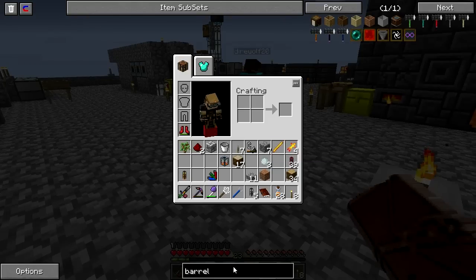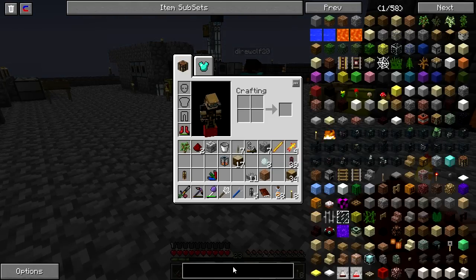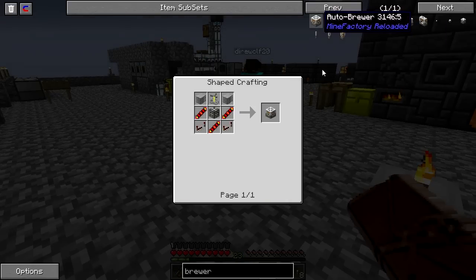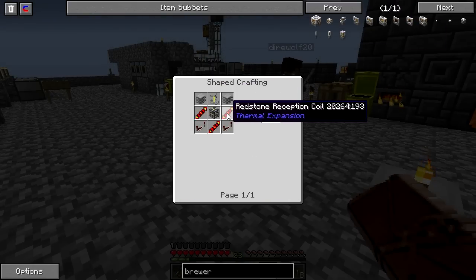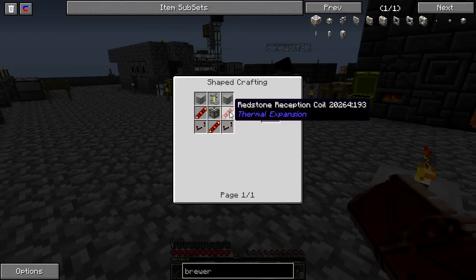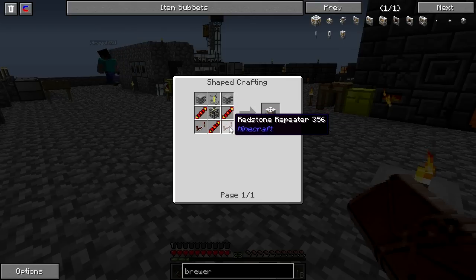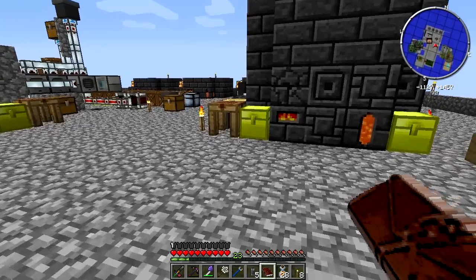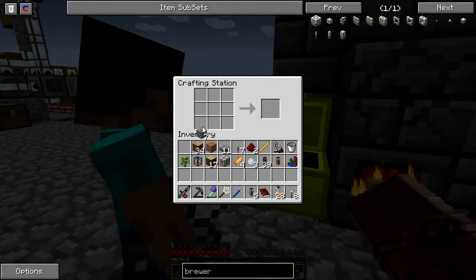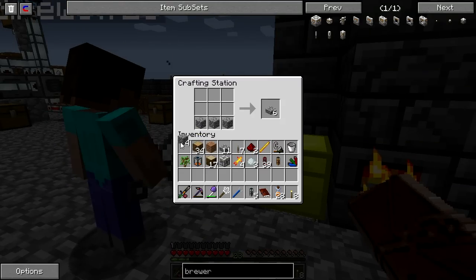We're going to be okay for that one. We apparently need some redstone energy conduits. Do you want me to get started on that? I also need some redstone reception coils and some redstone repeaters — could you do that for me too? Sure. There are already two redstone reception coils in there — is that enough? I need three.